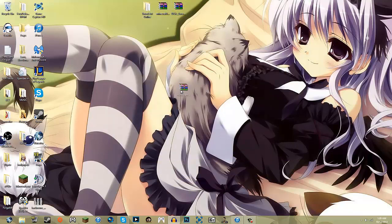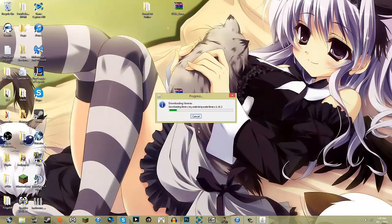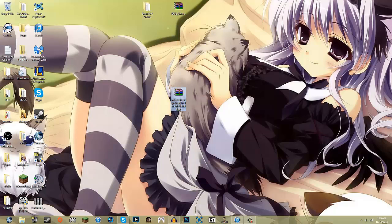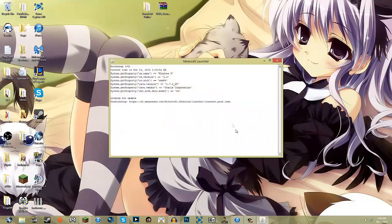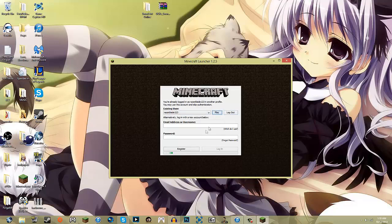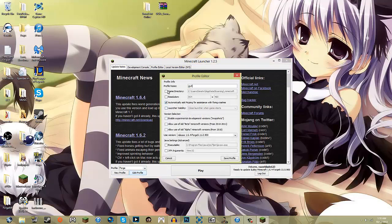Go to your Minecraft Forge, right-click it, open with Java. Once you've done that, you're going to click install client and just let it install the client. Now that it's done, you can take your Forge and put it wherever you want. Start up your Minecraft again, go to your Forge profile, and just click play. You can name the profile whatever you want — I'm going to name it YouTube. Click save profile, click play.